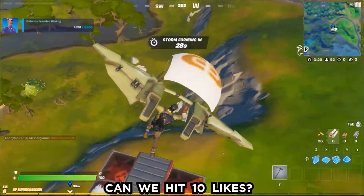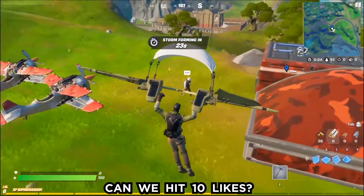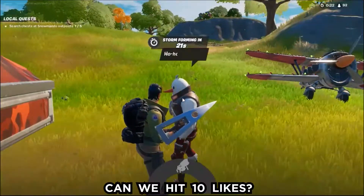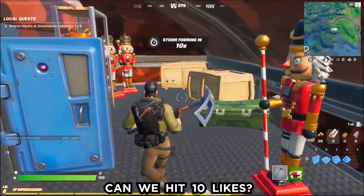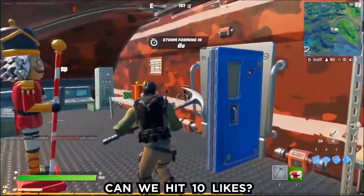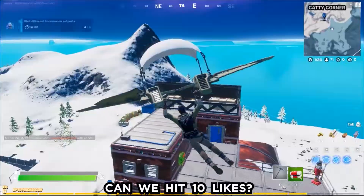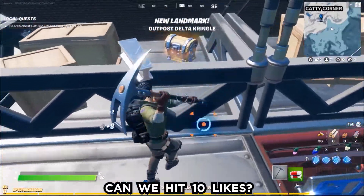This place is going to be our third location for snowmando outpost. There's a snowmando here — hey buddy, what's up. So our third location is done, and we also found some nutcrackers here. I didn't get any guns right there though. Let's go — this is going to be our fourth location for snowmando outpost.